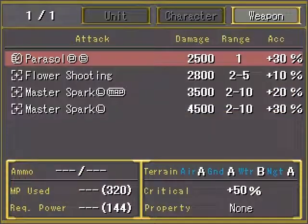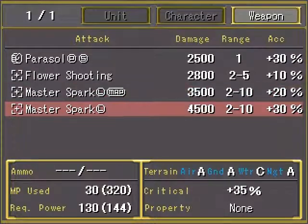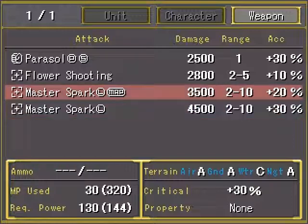We can see that Yuka now has two Master Sparks. The new one deals 4,500 damage — that's insane! And look at the range! There's some good background music playing now. You definitely do not want to let this happen.